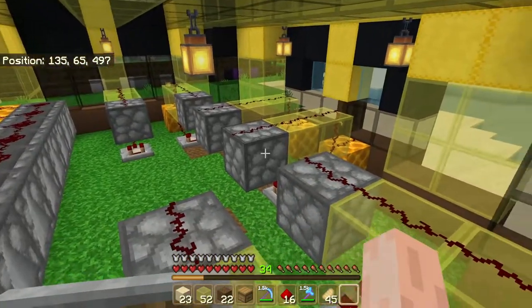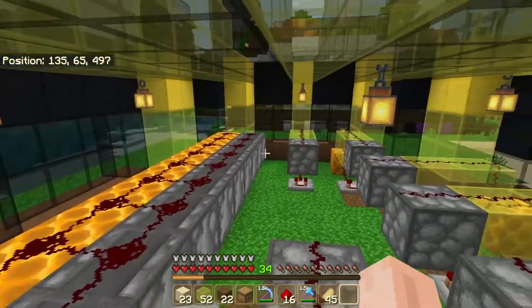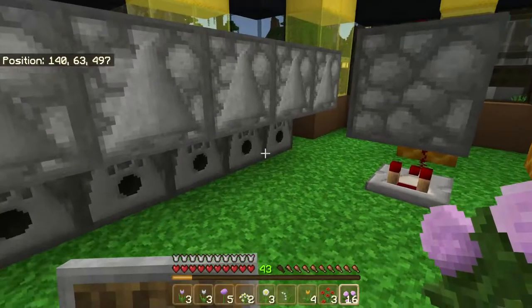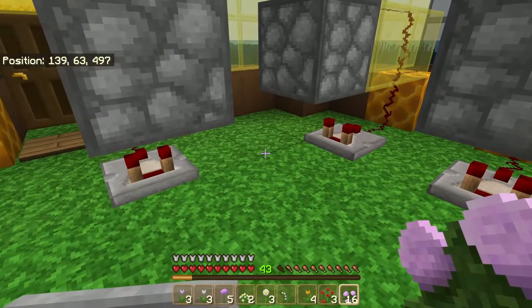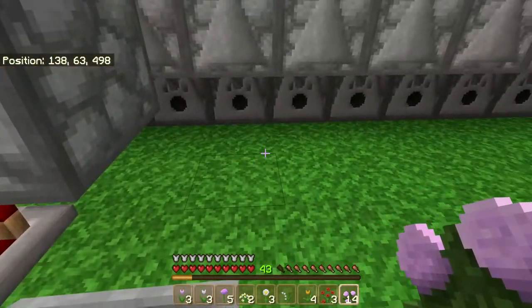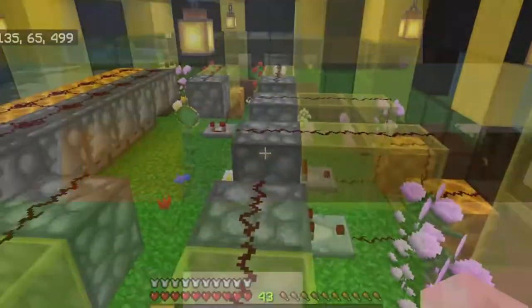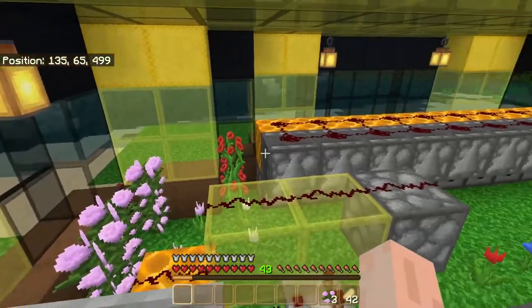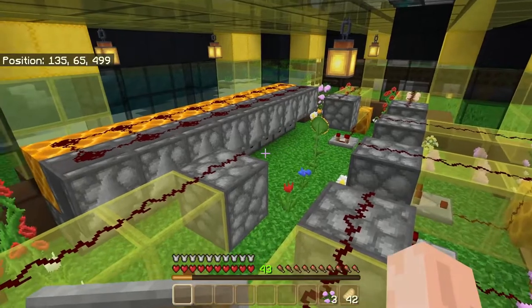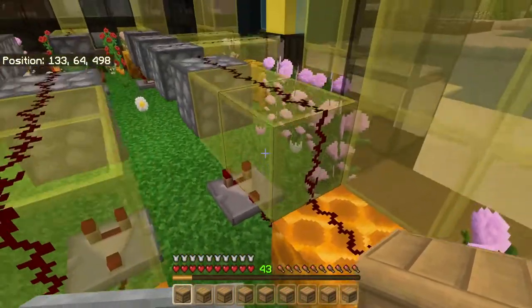Now we're going to fill all the dispensers for honey with glass bottles and the dispensers for honeycomb with shears. Next, go ahead and place flowers everywhere that's not directly in front of a beehive — if you block the entrance the bees can't get into their hives. After getting all the flowers in place, we'll wait for nighttime. We'll put our bees in at night so they won't start flying around until we sleep and it's daytime, and then the farm should start to work. The sun is setting, and now we can place our beehives with the bees in them.